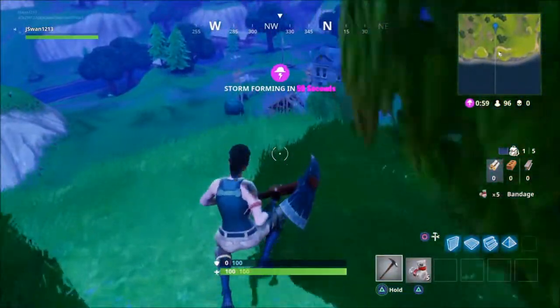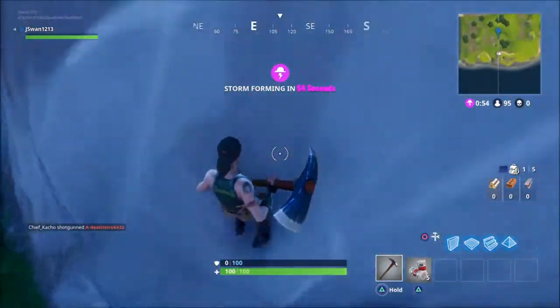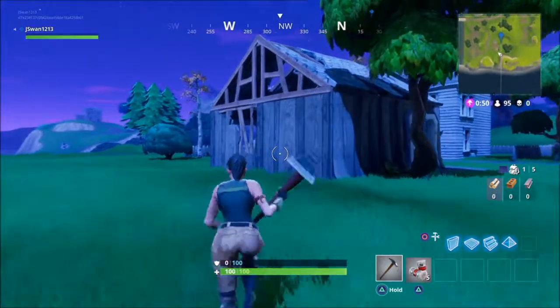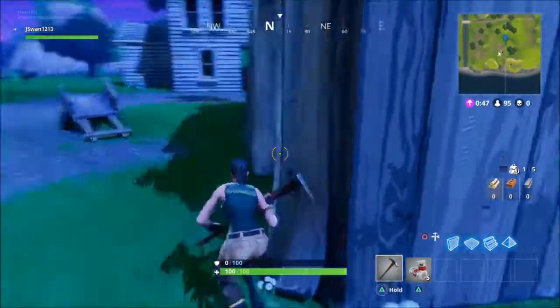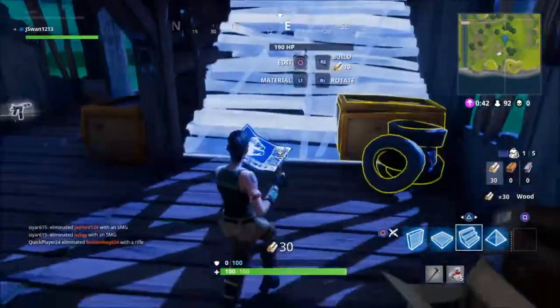So I got some bandages — at least there was something in there, right? No fall damage. Typical two houses next to each other. Let's see if there's a barn. Let's see if there's a chest up there — it looks like it. So let's just build right up to it.